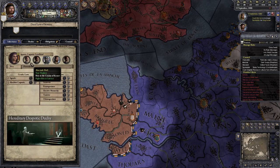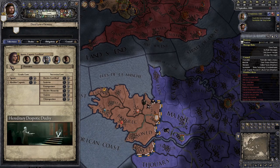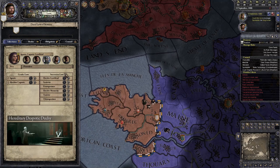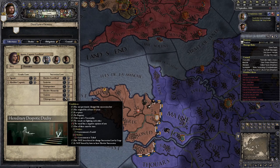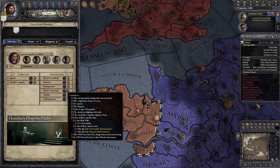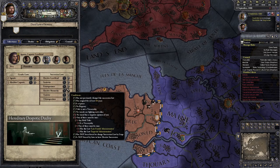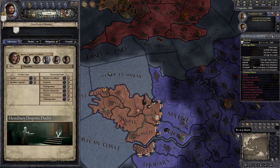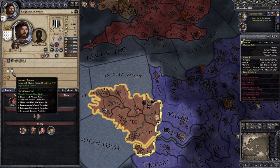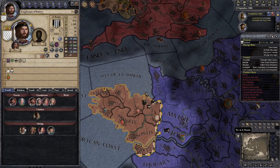These are the current inheritance laws — it's Agnatic-Cognatic Gavelkind. So currently my sister is my heir, unless I legitimize my bastard son — otherwise it's male first, then female, within the dynasty. I'm the Rennes dynasty. Here we could change the laws, but I do have some vassals with a negative opinion of me since I just fired them. Plus for Primogeniture, we don't have the technology needed to get it. We have Gavelkind, which means when we die our territory directly under our control would be divided between our sons — or our heirs. Currently doesn't matter since we only have one county.